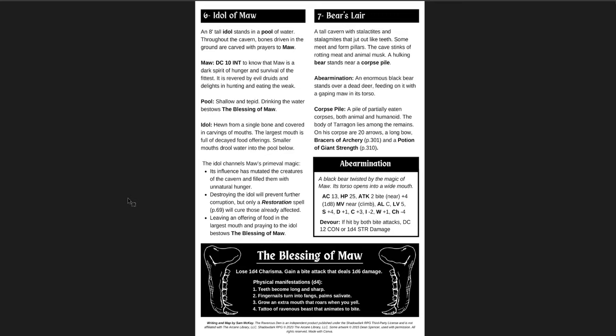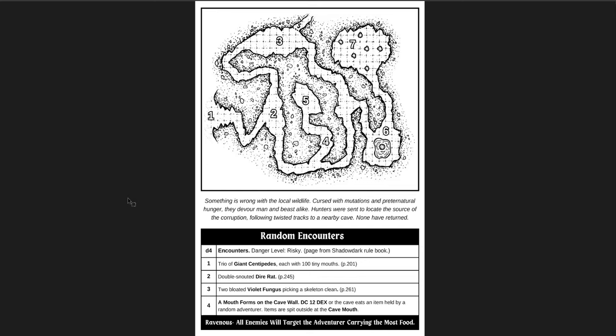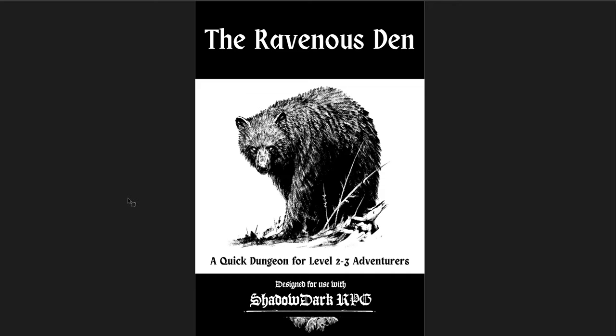The Blessing is interesting: you lose a D4 Charisma, but you get a Bite Attack that deals D6 damage — really good for a wizard in Shadow Dark. There's a tattoo of the ravenous beast that animates, and your fingernails turn into fangs and palms salivate, which is gross but pretty cool. Magic items include Braces of Archery and a Potion of Giant Strength. The whole adventure is just four pages — really just two pages of content plus a map and a random encounter page. A great little adventure to throw into a world or region, as a rumor that the wildlife in the area is getting weird.